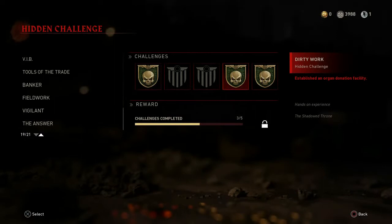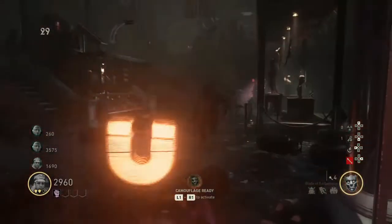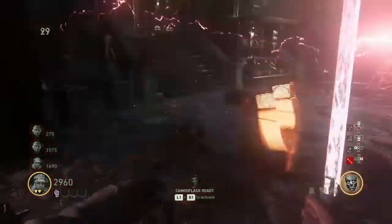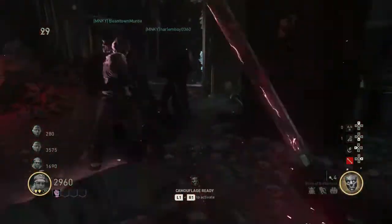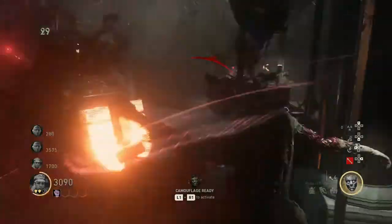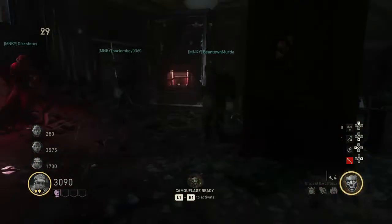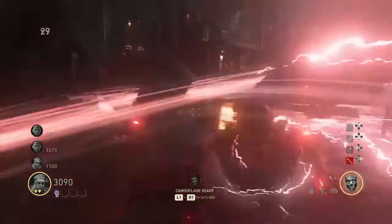So the Hands-On Experience has been figured out. The name of the challenge is actually called Dirty Work. The unlock text says: Established an Organ Donation Facility. What you need to do is survive 25 waves with melee only within the museum. This is definitely confirmed — you do not have to use a specific melee weapon, as long as it is 25 waves with a melee weapon.